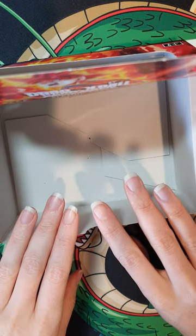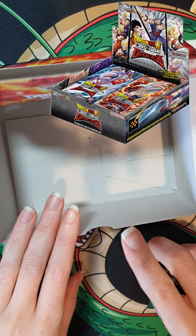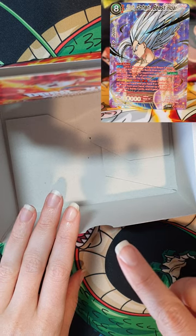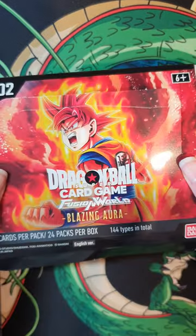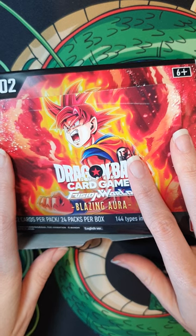I'm thinking of actually getting a few boxes of Critical Blow, because there are a few Gohan cards in there that I really, really want. Especially the Beast Gohan - I'm pretty sure the card's called Beast Roar. It is absolutely gorgeous, and I really, really want it. That is the final chapter of Blazing Aura unboxings from me.